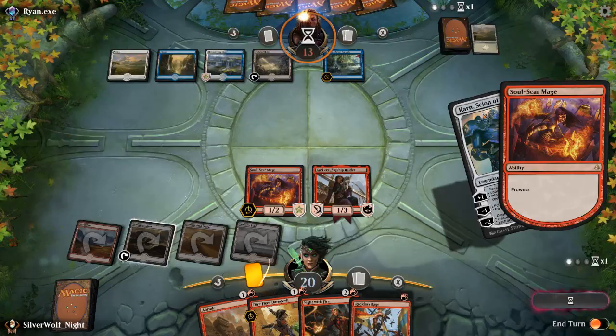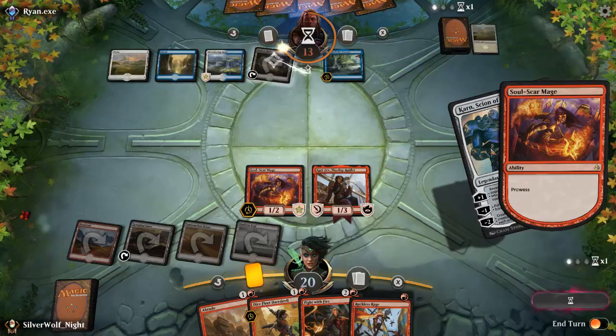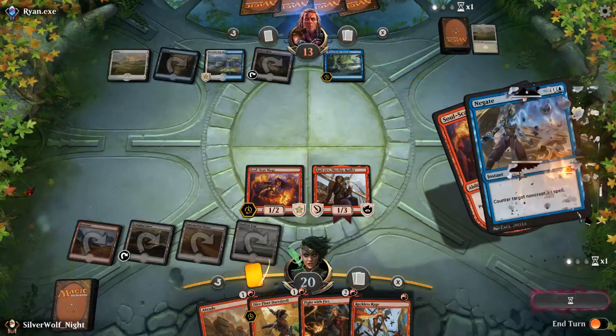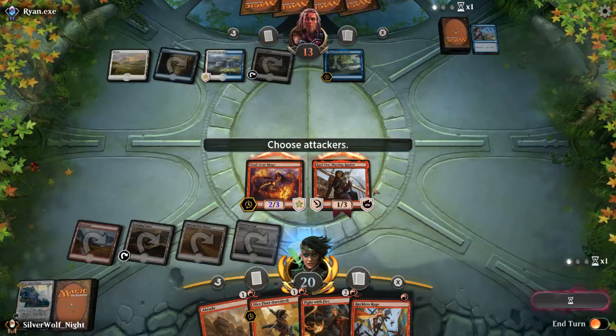Honestly this planeswalker does nothing but give me some additional draw power, so if he wants to counter it go right ahead. This is not the scariest threat. He's tapping two to counter. Please don't do that. Well, now I know he only has two white mana available, so it's just going for an attack.